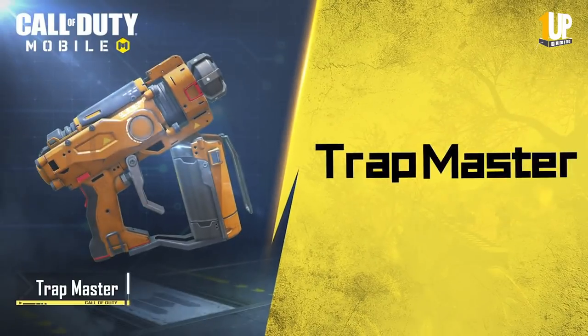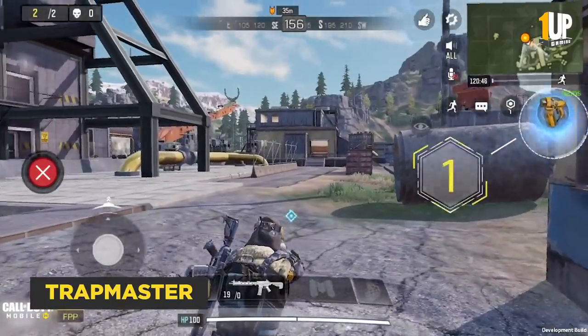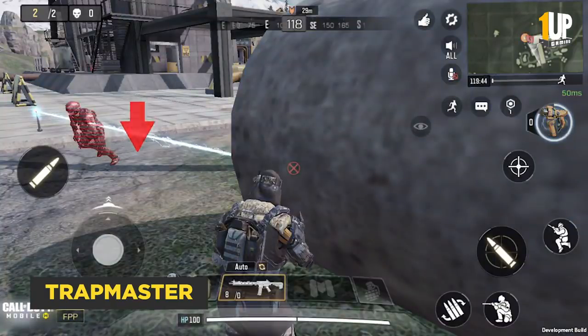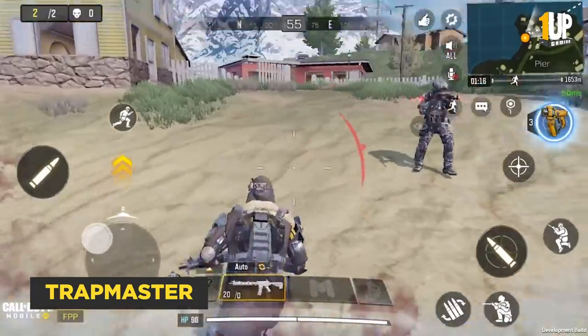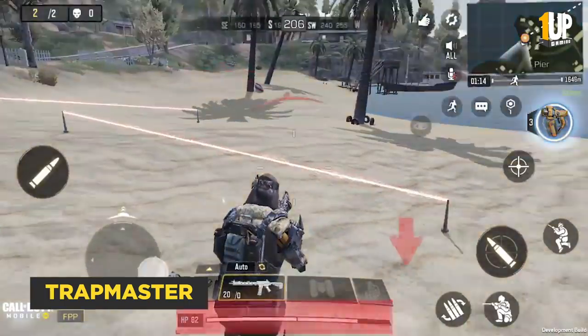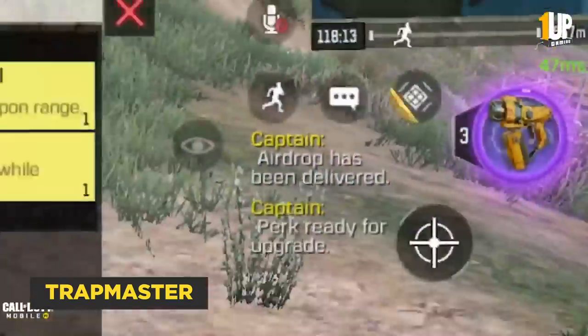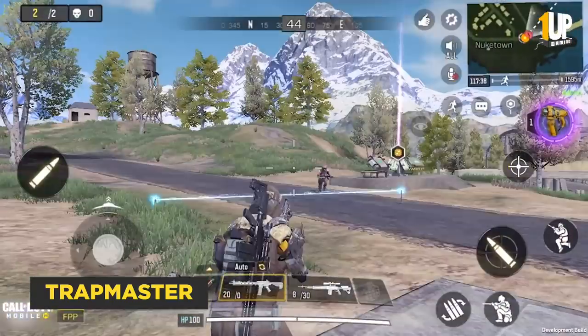Trap Master. With the Trap Master you can install high voltage current lines at places you think enemies might come. Once they pass through these wires they get electrocuted and lose health quickly. Please note that these abilities are limited resources but can be recharged from an upgrade terminal.